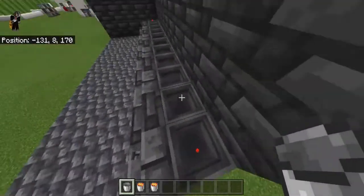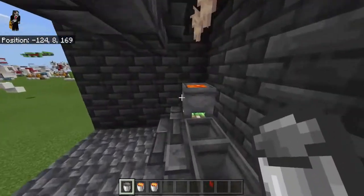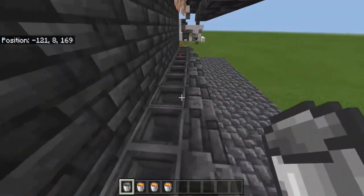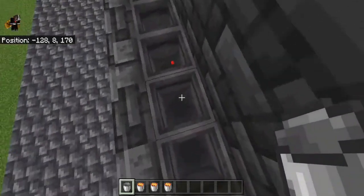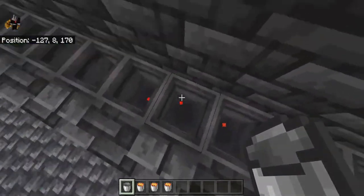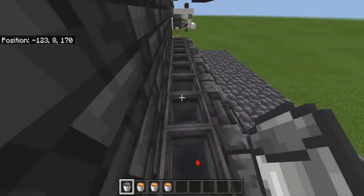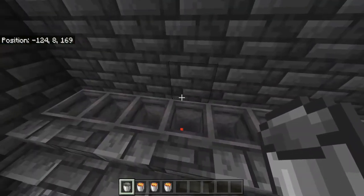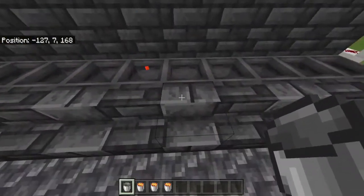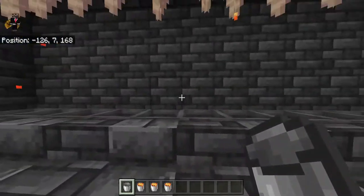A little thing to note about Bedrock Edition: cauldrons do technically have progress like in Java, except that you only see it as completely empty or completely full. So it's kind of like imaginary lava that is filling up, because it does tick off the progress - you just can't see it or detect it. Don't worry too much about that.